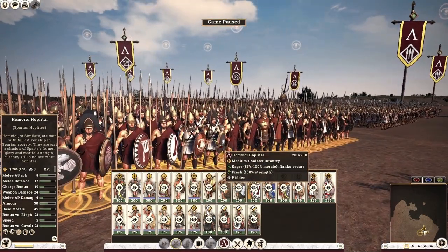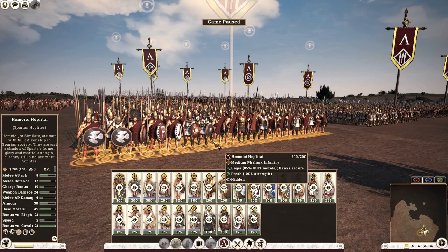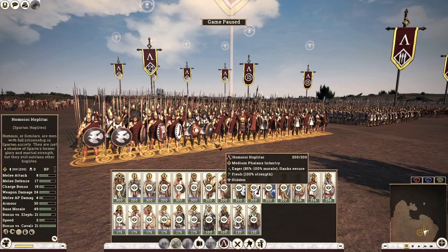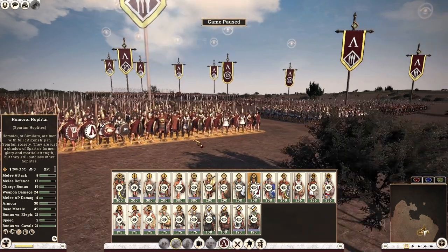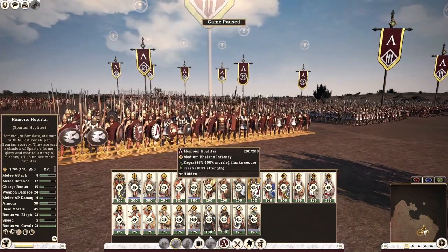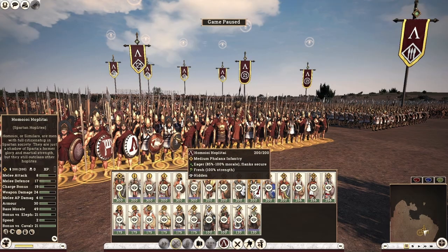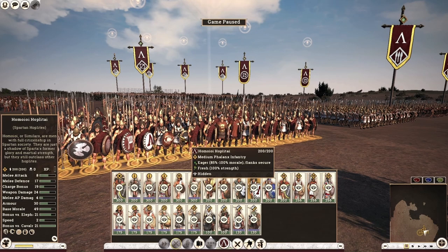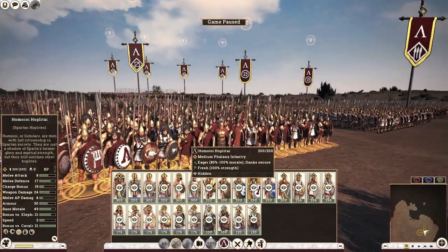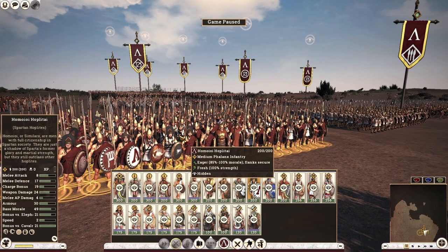Let's move on to the Spartan Hoplite, which comes from the first class population. These guys have really good stats — melee attack of 18, melee defense of 17, good armor at 30, and good weapon damage at 28. Yes, I would recommend these guys, but I would not go too overboard as you can deplete your first class population. Use them sparingly and in a position where they don't see a lot of action — they serve as a last line in case the battle gets really desperate.